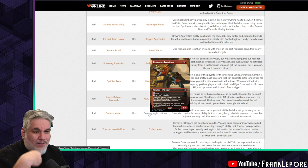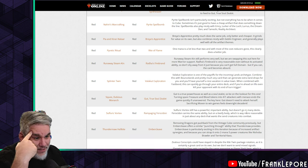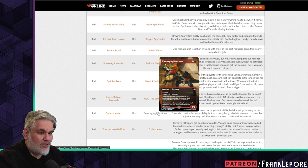Sulfuric Vortex out for Rampaging Ferocidon. Vortex still has a powerful ability but doesn't go in many decks. Ferocidon carries the same ability but on a beefy body — way more reasonable in about any deck that wants to send creatures into combat. This card's just bananas. I have it in my cube.